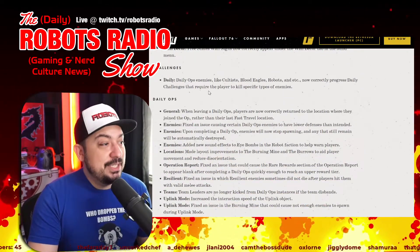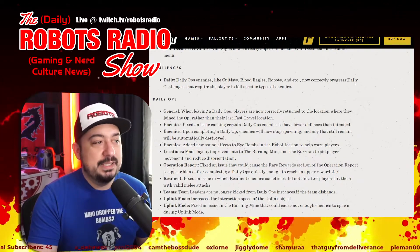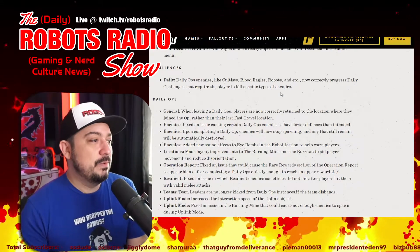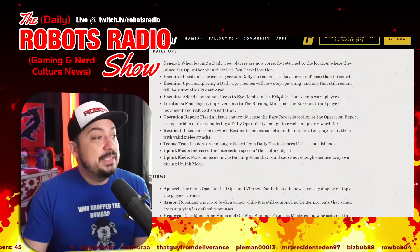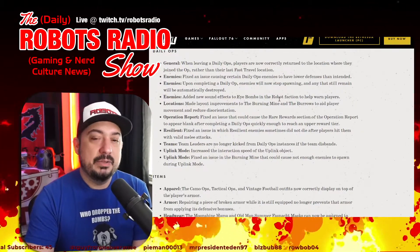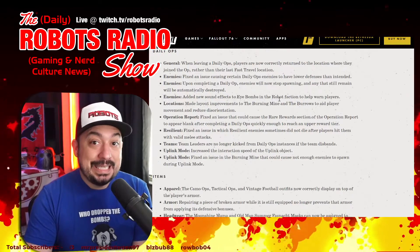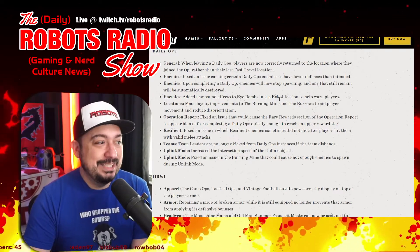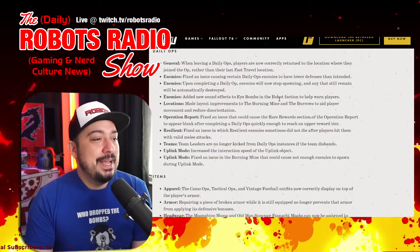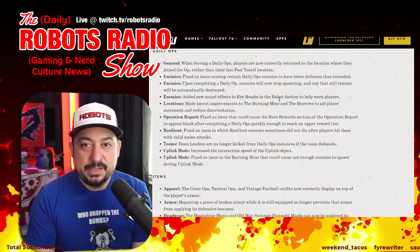Challenges updates: daily ops enemies like cultists, Plague Blood Eagles, and robots now correctly progress daily challenges requiring the player to kill specific enemy types. Daily ops general: players are now correctly returned to their location when they joined, rather than their last fast travel location. Fixed certain daily ops enemies having lower defenses than intended — they'll be harder now. Upon completing a daily op, remaining enemies automatically stop spawning and are destroyed.